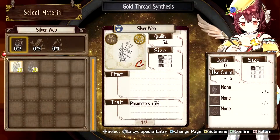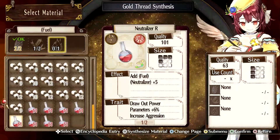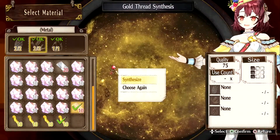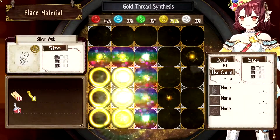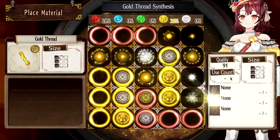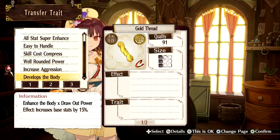We want to combine those to get draw out power. I want to have another item with another plus six percent on it and I'm gonna take the increase aggression with me because why not. Now with that I actually want to head down to the gold thread and we're gonna be making another gold thread. So you're gonna combine that plus six draw out power with another plus five. We're just gonna do this and let's go ahead and grab that. We've got the well-rounded power here and I'm going to use the ingot that we created to make this gold thread. I'm gonna show you what my final results are here in a second.